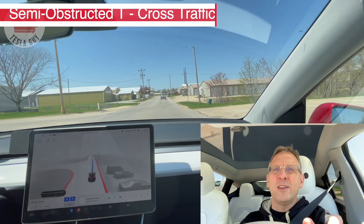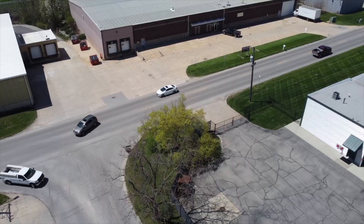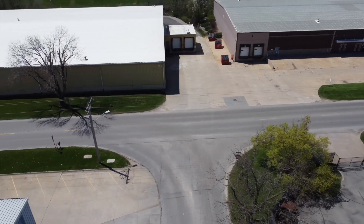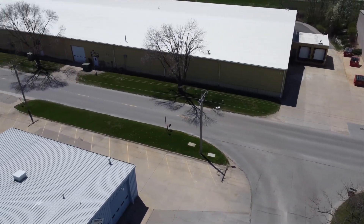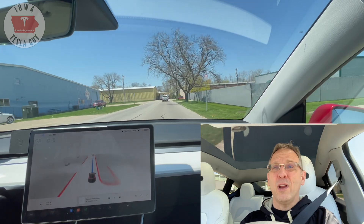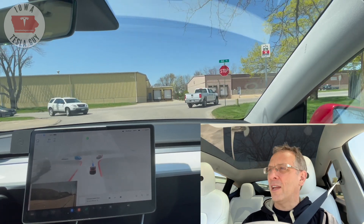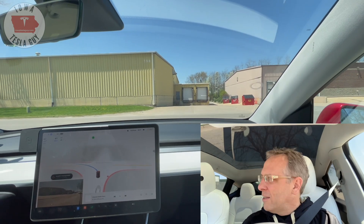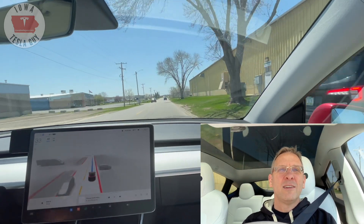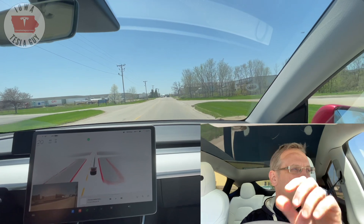We're coming up on another situation. I'm on a 25-mile-an-hour road and coming up to a T-intersection with cross traffic left and right. There are slight obstructions and it's kind of difficult to see — it's got to pull out. For whatever reason, this intersection when turning left seems to have trouble. It has never completed this intersection gracefully, or at all. We have a stop sign here; cross traffic doesn't stop. We have a car in front of us. It's inching out — and actually, that one wasn't too bad. I'll give that a B+. That is one area where it has struggled in the past, especially when there's traffic.